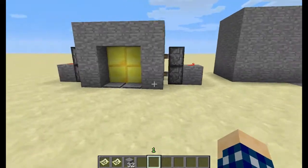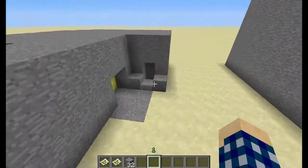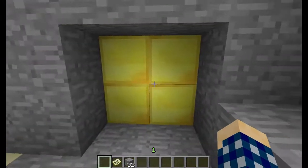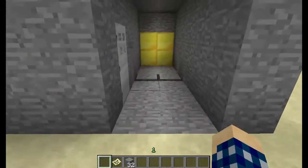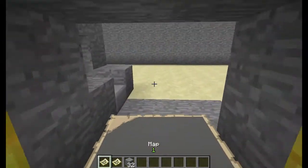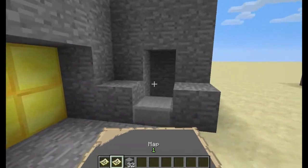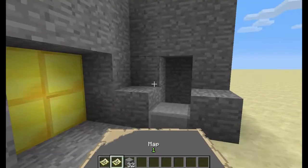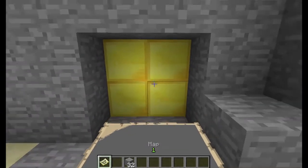I took this basic door right here and added something to make it even better. So if we take this map, throw it in the hopper, and walk through, do our thing, walk back, get our map back, and we're on our way. But if we use a slightly different map — a very, very slight difference — you throw that one in and nothing happens.